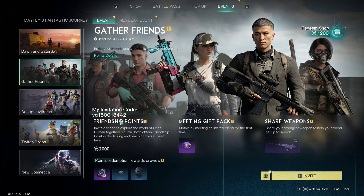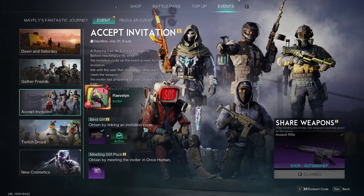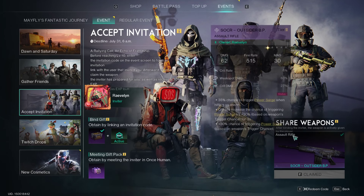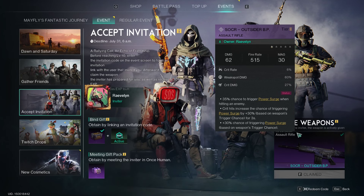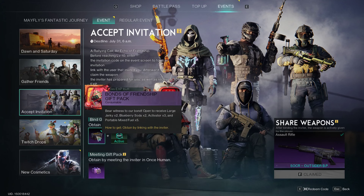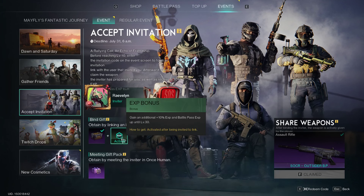When you get an invitation, it's going to look like this number here — this is my number. What you do is put the code in, hit Claim, and then whatever weapon that level 10+ player is sharing, you'll get that weapon. It'll come to you in a chest that has some items in it. You get 10 experience and battle pass experience up to level 30 — that's a pretty big deal.